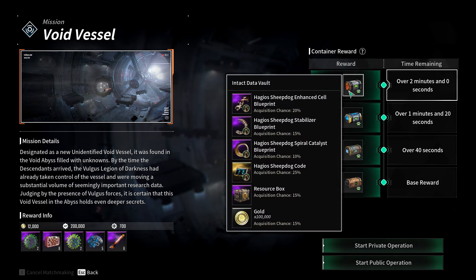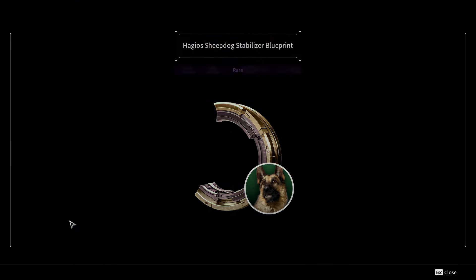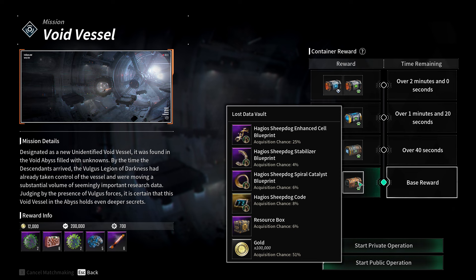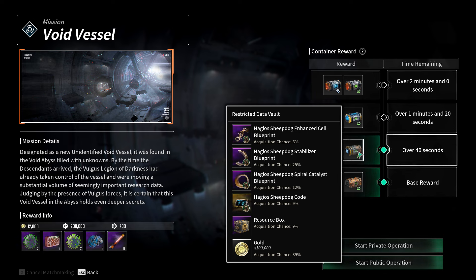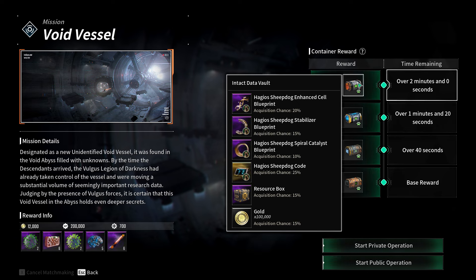If you finish in over two minutes, target the top box - open the one with the red symbol on the left. The top intact data vault has better percentages for everything. All four boxes have the dog items - enhanced cell, stabilizer, catalyst, and code - but each box has one item at the best drop rate of 25%. The intact data vault has 25% for the code with others at 20, 15, and 10, giving better chances of getting everything.